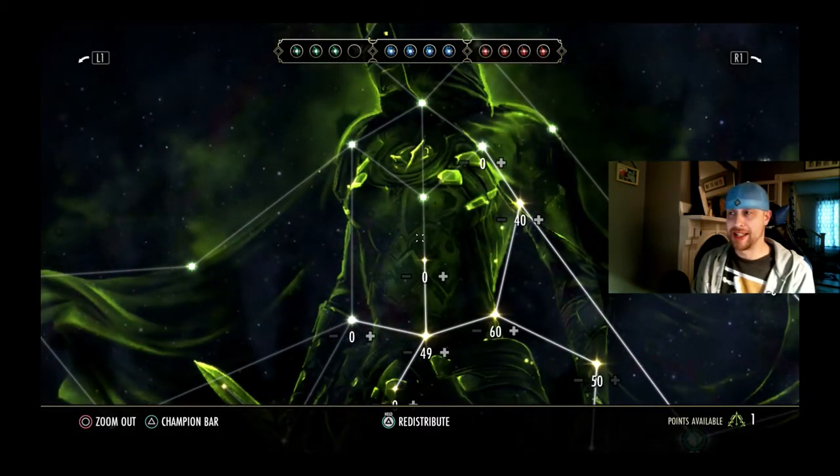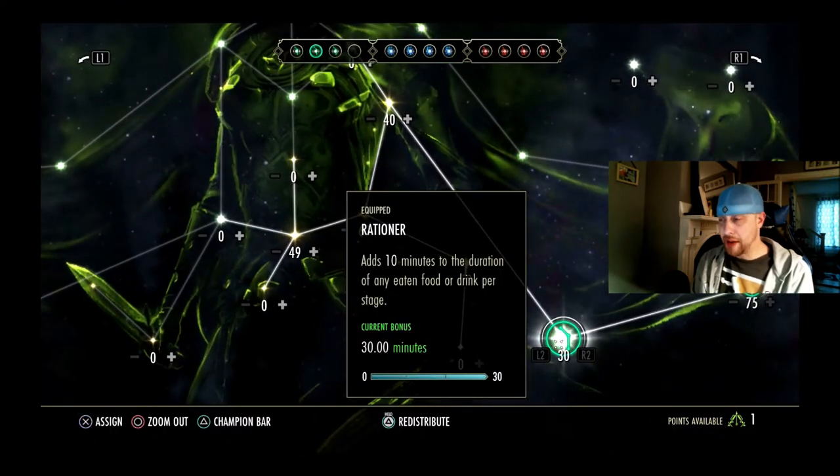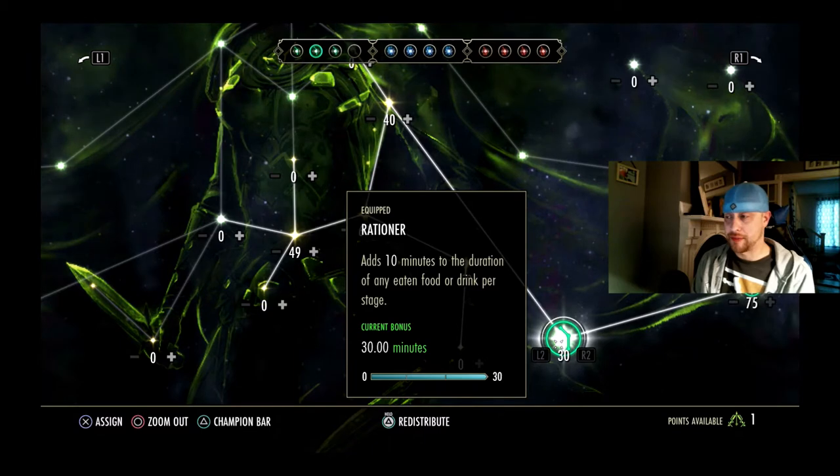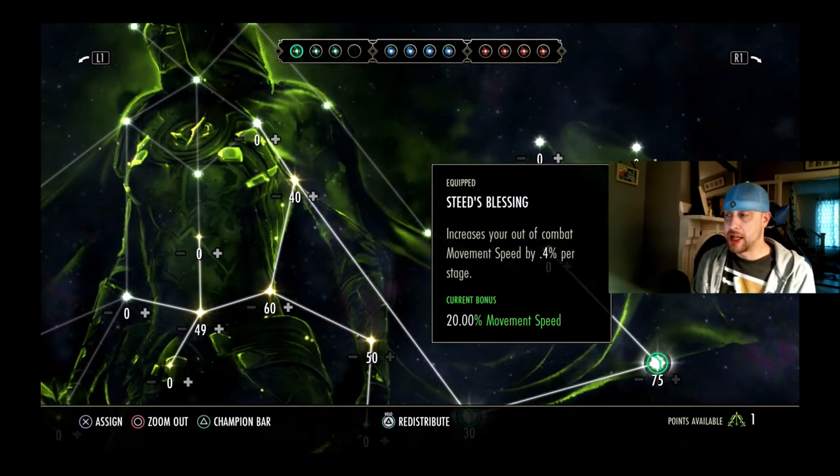A lot of people are kind of going with what I'm going with right now. I only have these three slotted as of recording this: Rationer, Liquid Efficiency, and Steed's Blessing. Some other people will slot some other things as well — there are other options you could add into these slots.